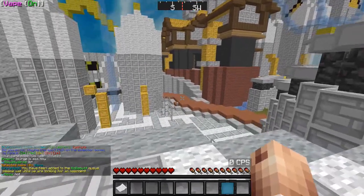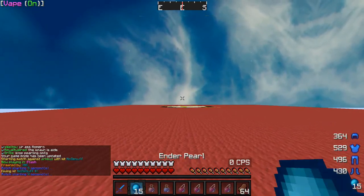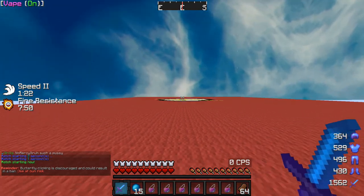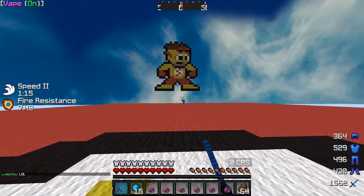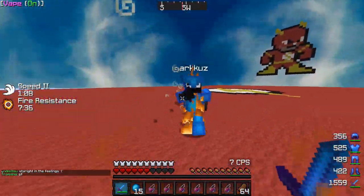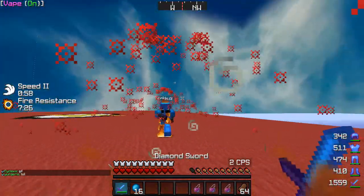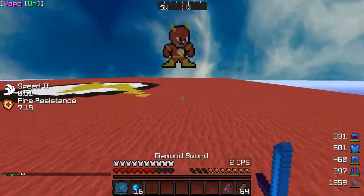I'm going to hop into another match and show you what an s-tap is. An s-tap is even harder than the w-tap to hit, but what it does is it allows you to hit them before they can touch you. You basically go forward a tiny bit — press W to go forward, hit, then back — so you're able to hit them in the millisecond where they can't hit you, which is really op. Chances are very unlikely on EU servers because the knockback is limited.